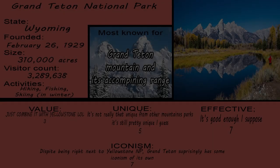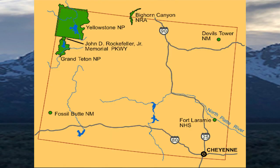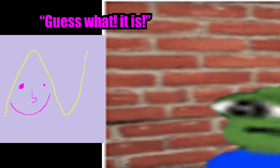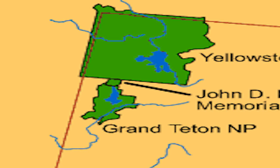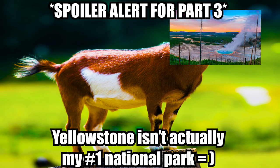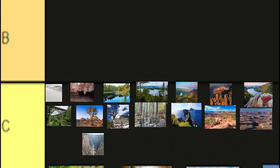Grand Teton National Park in Wyoming. A lot of you may see this as a hot take, but in my opinion it's a cold take. It's a very beautiful park, but just like Canyonlands and Capitol Reef, it is so close to another national park — that other national park being the GOAT Yellowstone. I don't really see how it can be unique enough to be its own national park, so I think it's C tier.